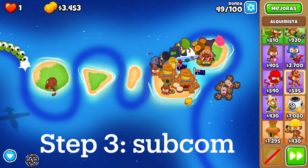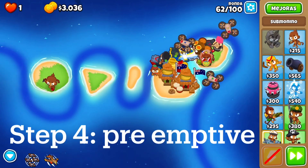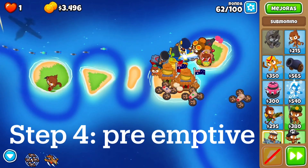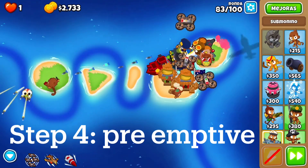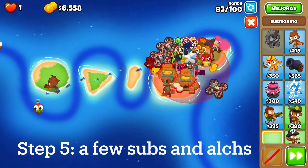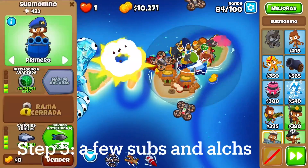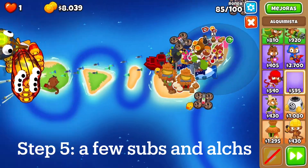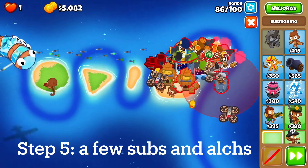With the usual sub commander strat, you start saving up around round 49. Right when it starts you'll get sub commander, then a 032 sub to help out with that. Then with that you can save up for the Preemptive Strike, and then in the 80s you can build a few more subs just to clean up, get Etienne on that.